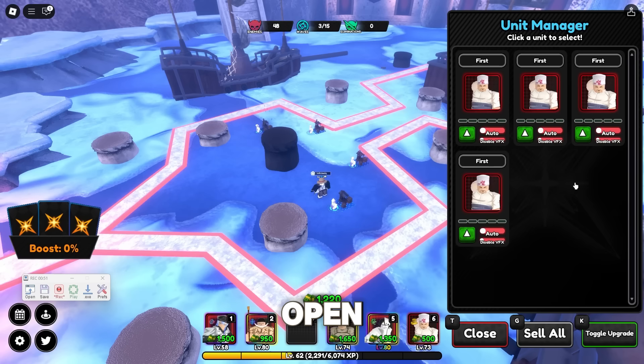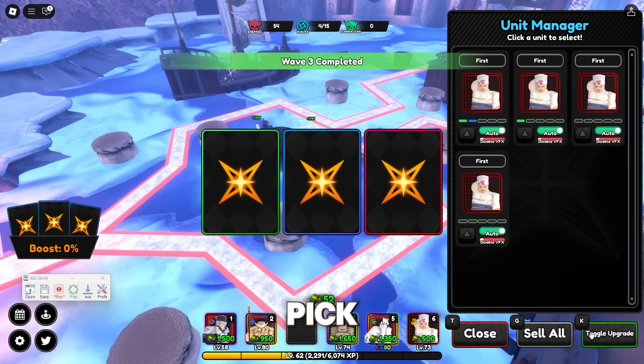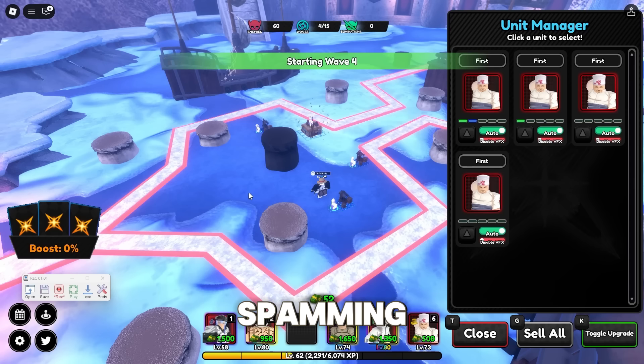Open the unit manager and click the toggle upgrades. Make sure to pick the green card. Just start spamming it.